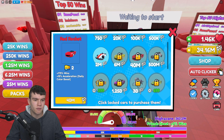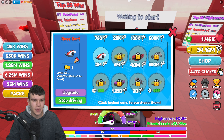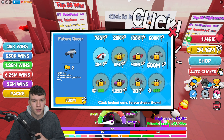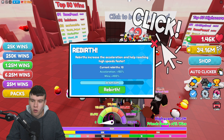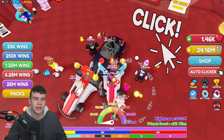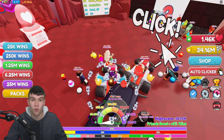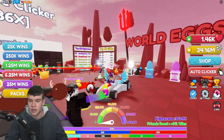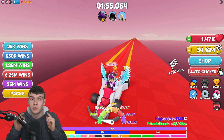Do we rebirth first or do we get the red rocket? Comment down below what you think I should do. The red rocket gives about 50 extra wins — a decent boost. The Cupid's Ride gives 420 wins and is quite overpowered, but it's too expensive right now. Maybe if I AFK the game for a long time I could get it. Anyway, I do have a lot of new working codes to redeem today, so without further ado let's redeem all the newest codes in the game.